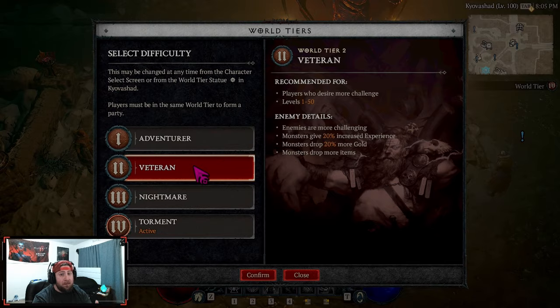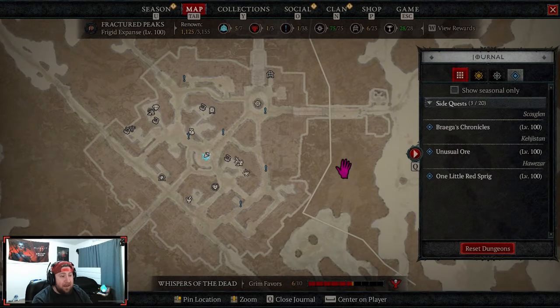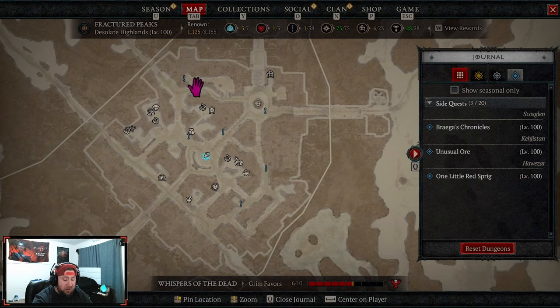After picking your world difficulty, the next decision is whether to do the main campaign storyline of Diablo 4. I will tell you that doing the main campaign, as opposed to just doing side quests, is probably the best way to dip your feet into the world of Sanctuary. I definitely encourage going through it so you can get used to unlocking your Renown.